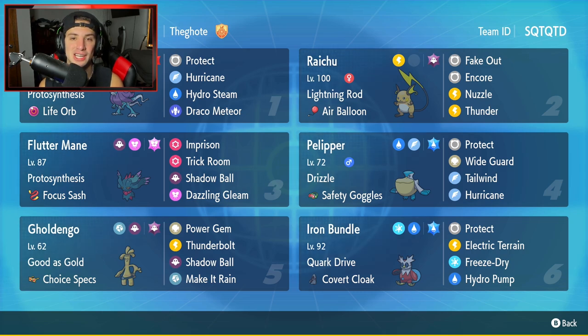Second Pokemon on today's team is Raichu. I absolutely love Raichu — very solid support and a great Fake Out user. This one has Lightning Rod and the Air Balloon as its ability and item, with Fake Out, Encore, Nuzzle for paralysis, and Thunder, which hits 100% of the time in the rain.